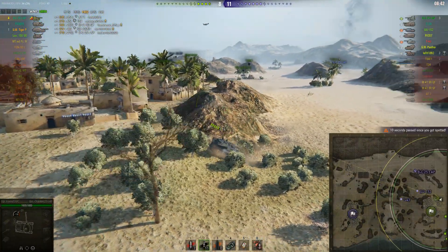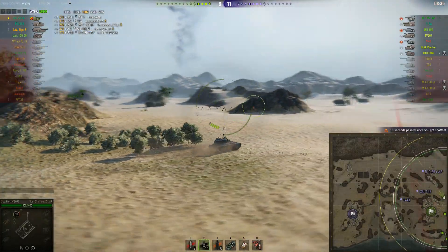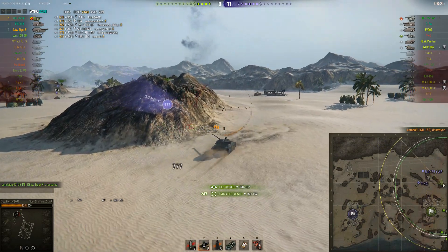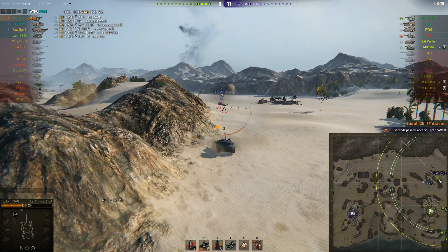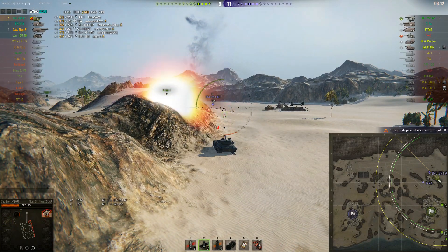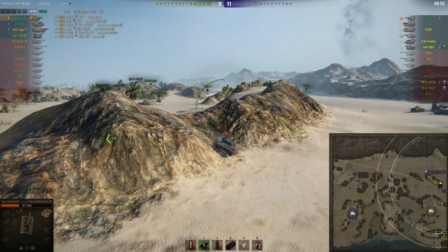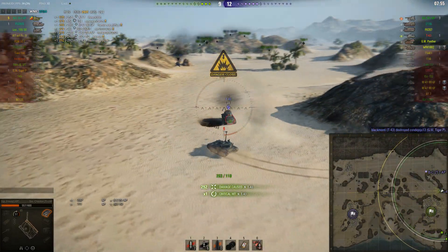I get stuck trying to reverse around the rocks — I just wanted to be safe so I wouldn't get spotted going between those hills — but then the ISU is there, takes one shot at me, I alert him. The shot doesn't kill him and I get pretty much half my hit points taken off. Then I miss the Bat-Chat twice. I prepare my armor rack as I know I'll have to reload soon. The T-43 is behind me and actually does some damage. I unload the last shell on the T-43 hoping for a high roll — that doesn't happen.